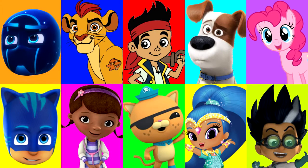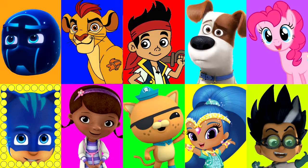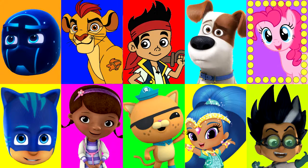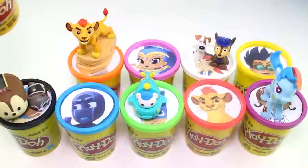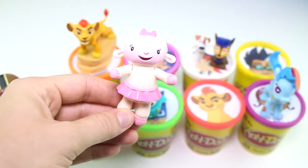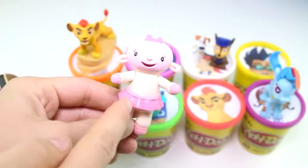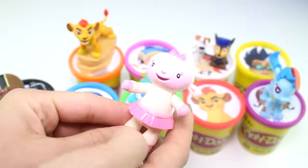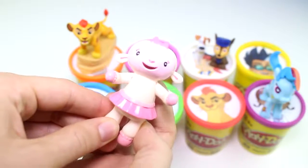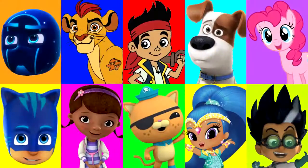Alright guys, who do you think it will land on next? Hopefully Kion from the Lion Guard. Let's find out. Look at how fast it's going, and stop. It landed on Pinkie Pie, and Pinkie Pie has the bright pink play-doh cup. She brought us Lammy from Doc McStuffins — I love her pink tutu and her pink bow in her hair. She's so cute. At the back there's this little lever and you just pull it up and down and her arms move up and down. She's so cute.